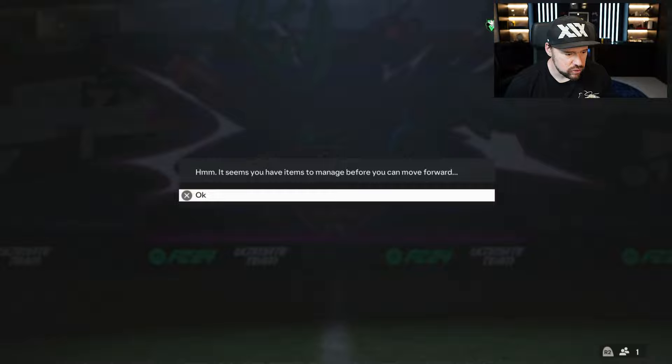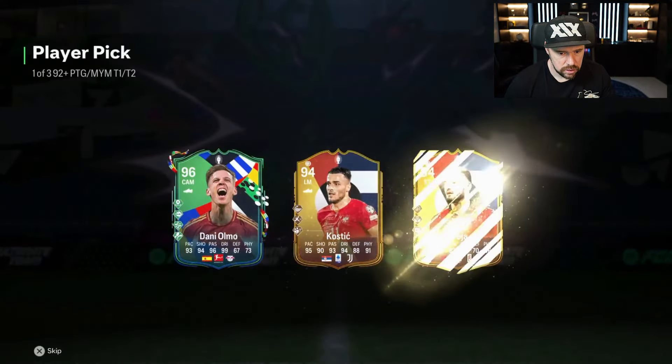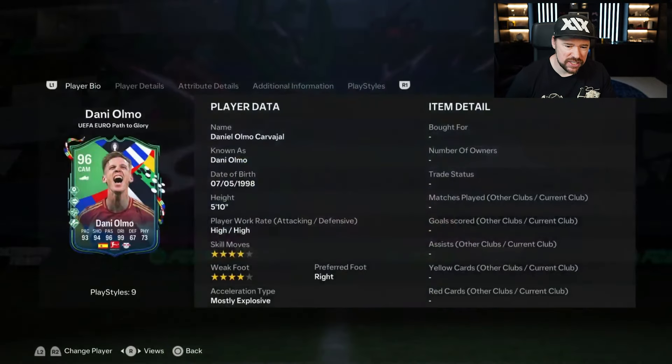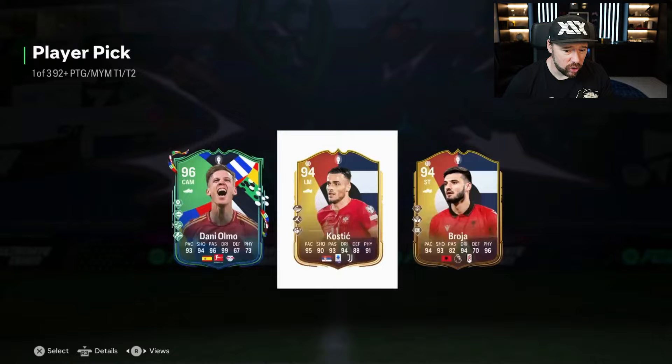Looks like Netherlands aren't scoring. Here we go — do you know what's crazy? I used Kostic in draft, insane. However you've got to go with that Dani Olmo. It's a shame that the extra playstyle plus they gave him was Travellia plus — bit of a dead one, really. But that is a sick card, that Dani Olmo.